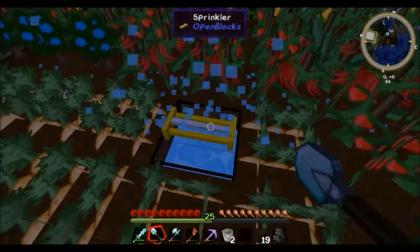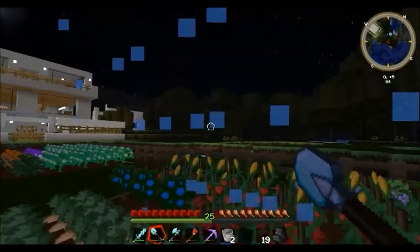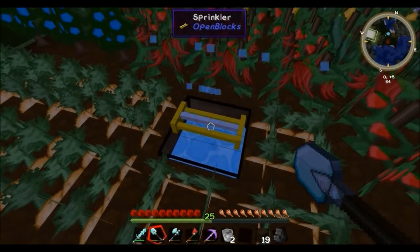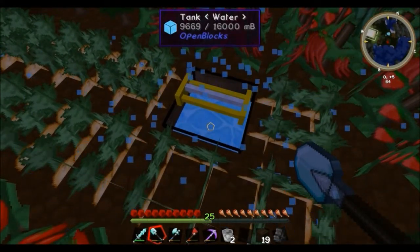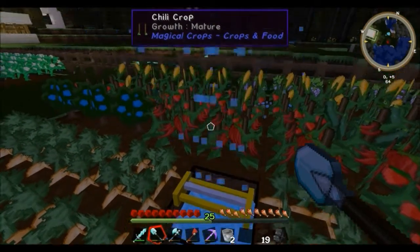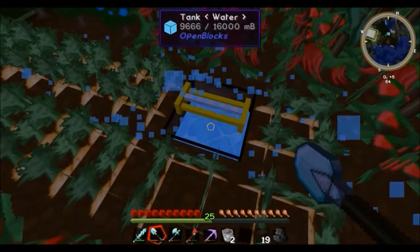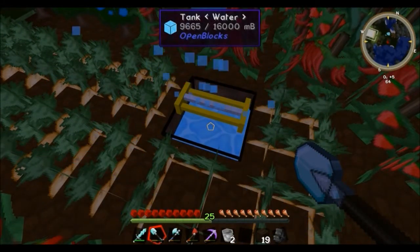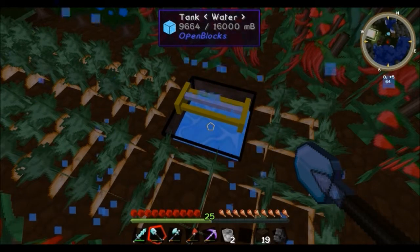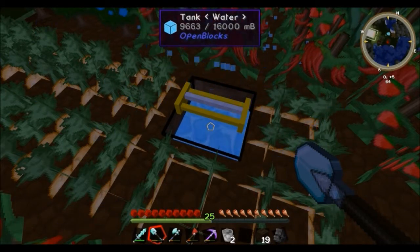Right here in the middle, you'll notice there's a sprinkler. It's pretty much just set on top of a tank made by Open Blocks. You got to make sure it's an Open Blocks tank, not a Minefactory Reloaded tank, because when you download this pack there will be tanks from both, and I accidentally made the Minefactory Reloaded one and it didn't work. Basically, I was a real stupid guy.